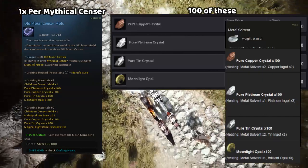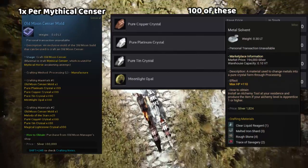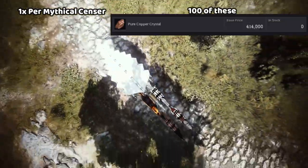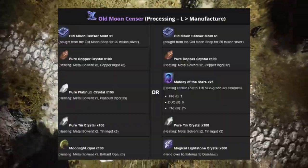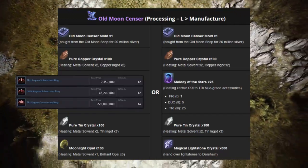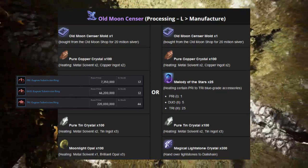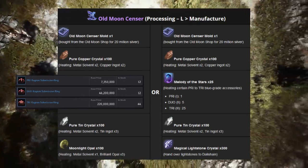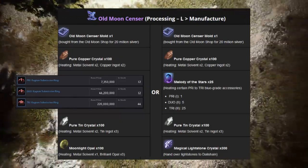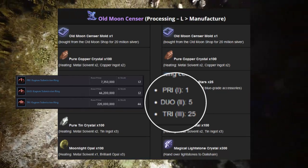The Pure Platinum Crystal, Pure Tin Crystal, and Moonlight Opal can all be obtained by pre-ordering from the market. For an alternative for the Pure Platinum Crystal, you can heat up any Pri-to-Tri blue-grade accessory — specifically Pri, Duo, or Tri — to get the Melody of the Stars. You'll need 25 of these to make one recipe. For the Pure Tin Crystal, there's unfortunately no alternative, but there is a Tin Node you can harvest, and of course try to get metal solvents.